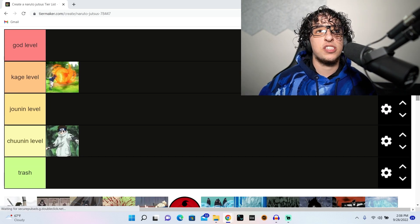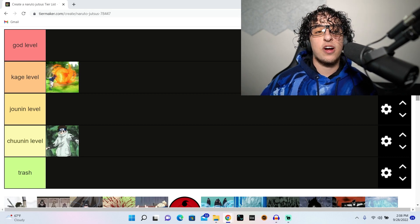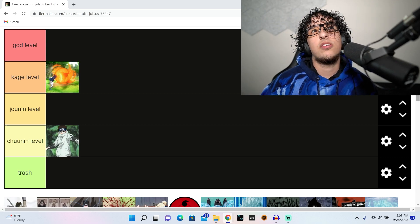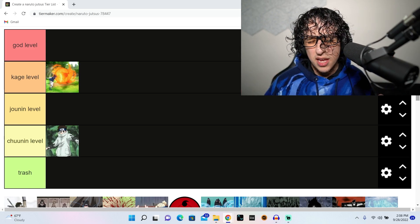Fire style jutsu is iconic — that is easily kage level. I remember when Sasuke first used it and it was just like, oh my god, this guy can do fire. They expanded it from not just fire style fireball jutsu, but fire style phoenix flower jutsu, and then another one I use in Naruto Ultimate Ninja Storm 3.